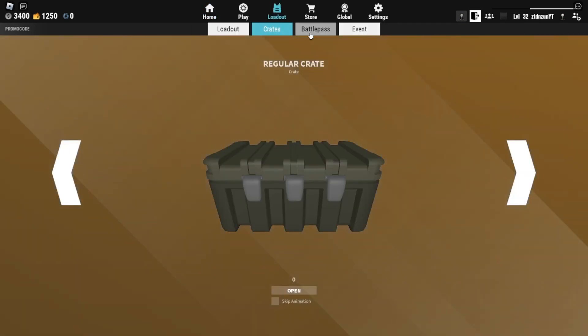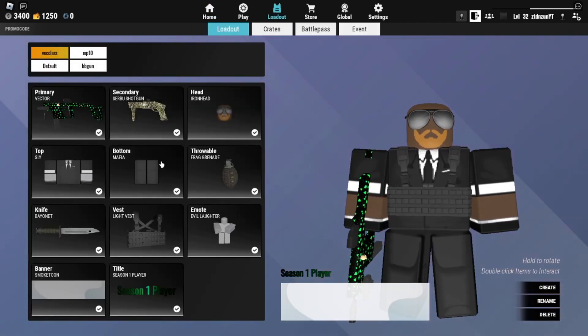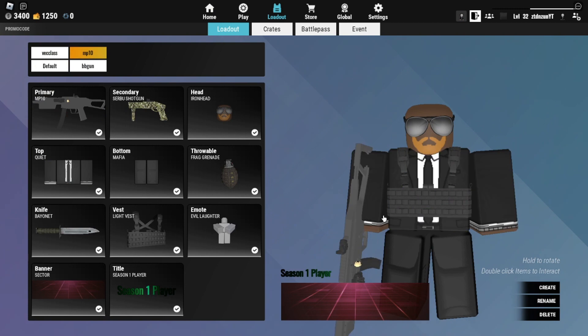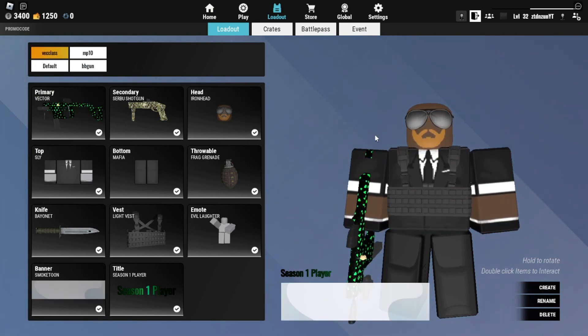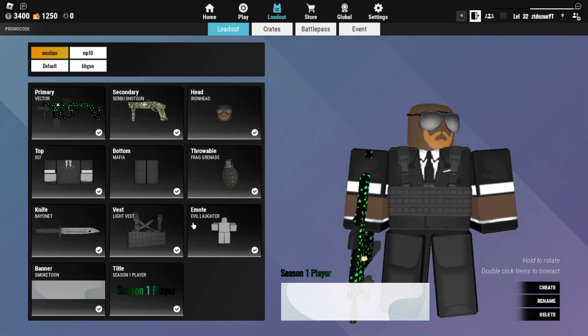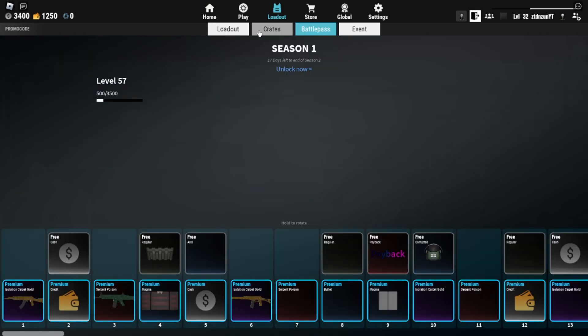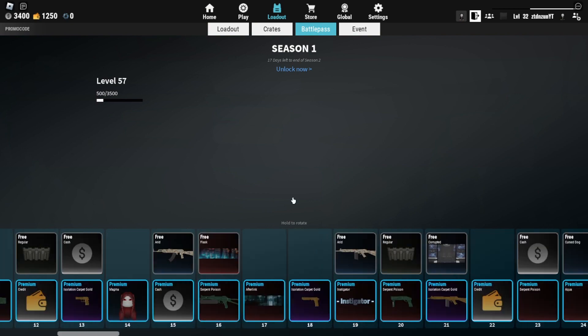The last thing I forgot to cover was the loadout. The loadout UI looks completely different from how it used to be — you can choose different things and select different loadouts. Also, the vests now make different noises. Depending on what vest you have and how the person is moving, you can hear them and determine what vest they're wearing. If someone has a heavy armor vest it'll make a loud thud noise, so the different vests now have different sounds, which was a cool addition.